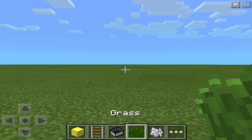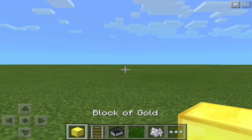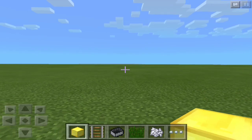You will need bone meal, normal grass, a minecart, rail or power rails — it doesn't really matter — and any type of block. For today's tutorial I will be using the gold block.